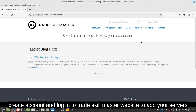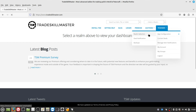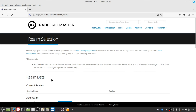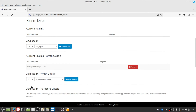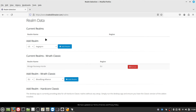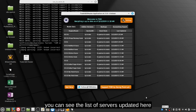Create an account and login to the TradeSkillMaster website to add your servers. You can see the list of servers updated here.